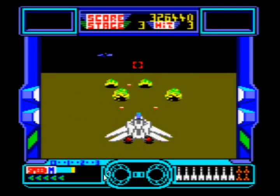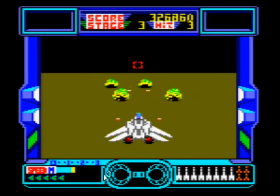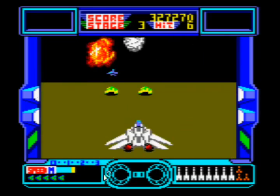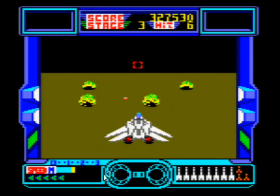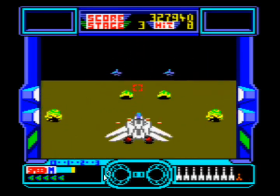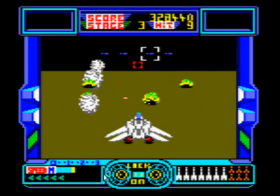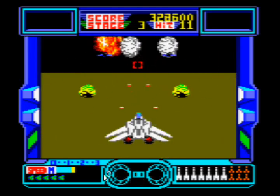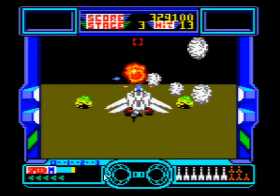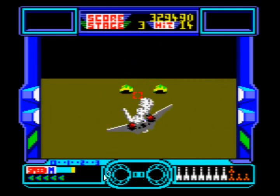I used to play this for ages and ages back in the day and now I'm doing a YouTube video playthrough. Just lock straight on, bang bang bang and then they shoot at you - just take evasive action. What I find best is if you stay down the bottom, they'll shoot at you at the bottom. If you go up the top, they'll shoot at the top. So the sooner you lock onto them and shoot, the less chance they have of shooting at you.